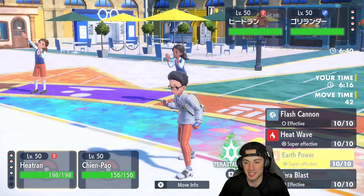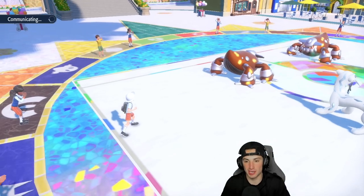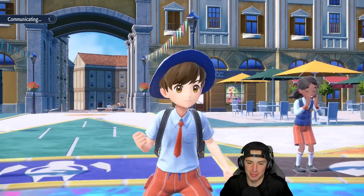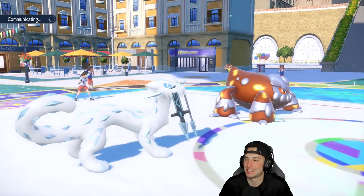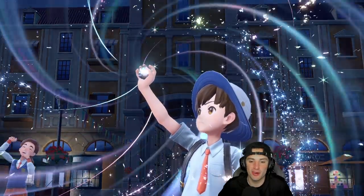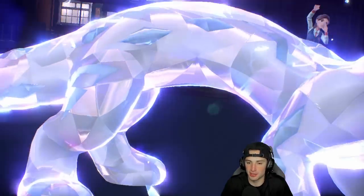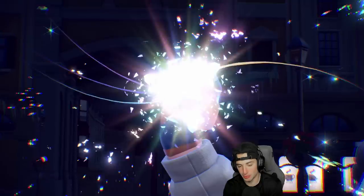Everyone makes mistakes playing VGC — even your boy. That one hurts. I should have checked the stats. From here I'm gonna rip an Earth Power and Tera-lize into Ghost and Ice Spinner it down. We dug ourselves a hole — I don't think we're in a terrible position but I need to get rid of their Heatran, and really the only Pokemon I have to take out their Heatran is gonna be my own Heatran. He's gonna Tera-lize as well — and this is gonna be a real showdown. He goes Fire type.